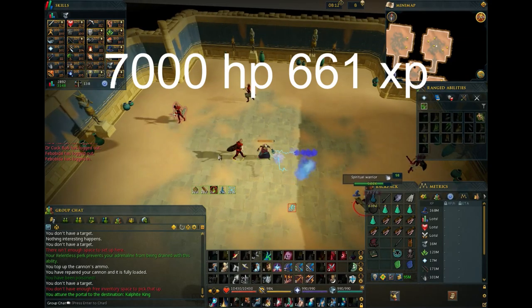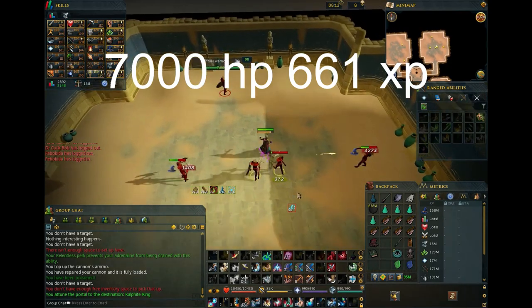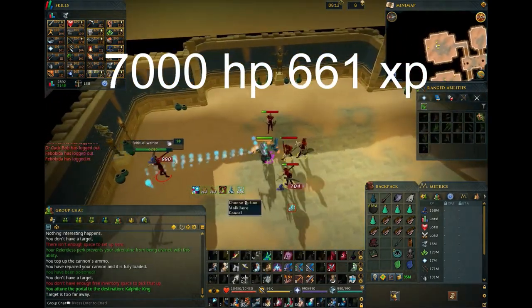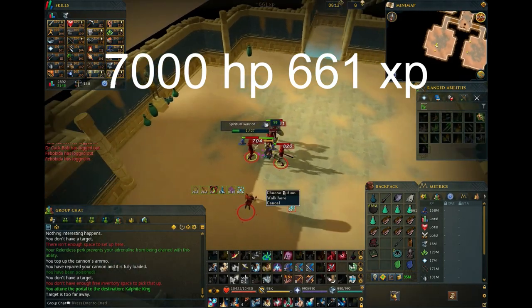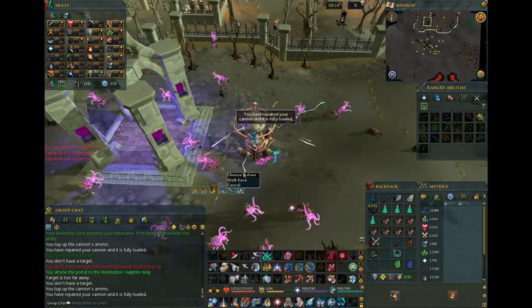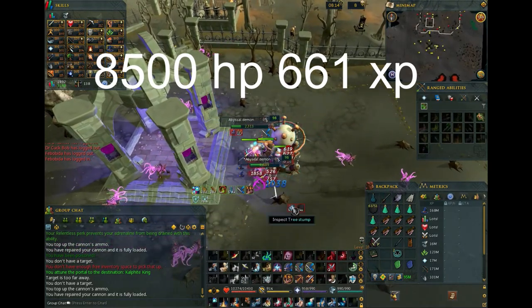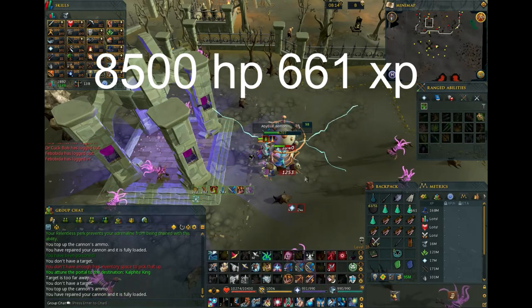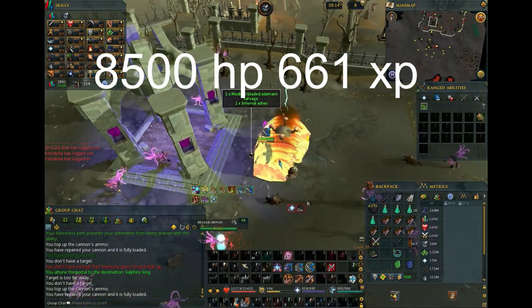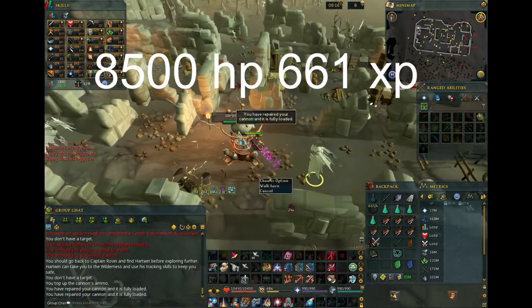Spiritual Warriors and Mages — there's a good chance you have these in your player-owned Slayer dungeon already, so you won't have to worry about other players. These are nice as you can AFK them without using aggro pots. 7,000 HP and 661 XP. Abyssal Demons in the Wilderness or the Slayer Tower — these will most likely be very packed on release, but if you can find an open spot, it's worth setting up with a cannon and aggro pots. Plus you'll get some pure essence for Necro runes. 8,500 HP and 661 XP.